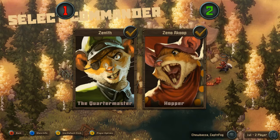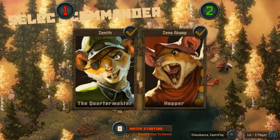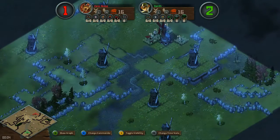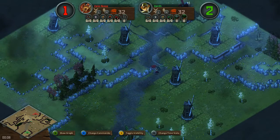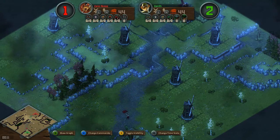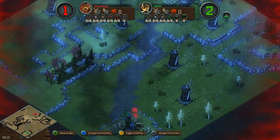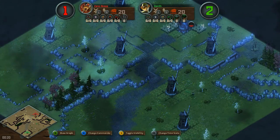After some slow starts in these past few games, we're seeing very fast play here from the highest level of competitive play in Tooth and Tail. We have game four: Zenith to the south as green, Xenocoup to the north, and East as red.